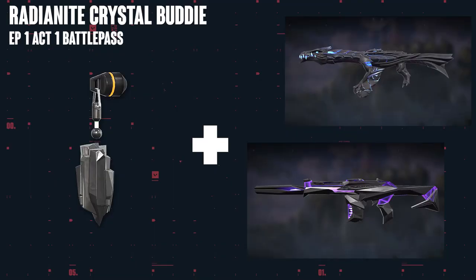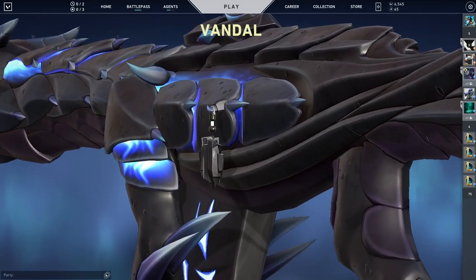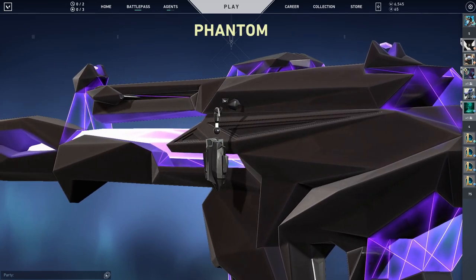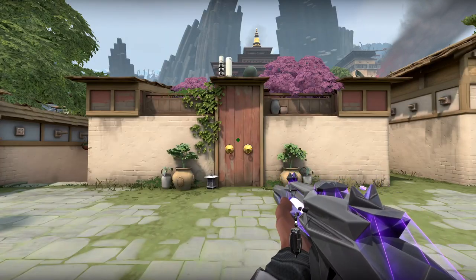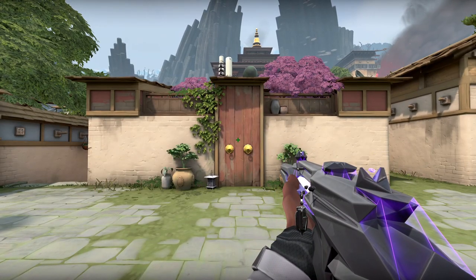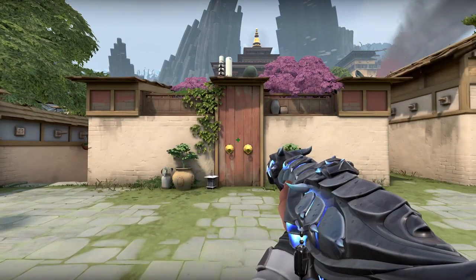Next up we have the Radianite Crystal gun buddy, and this gun buddy was unlockable in the first battle pass ever in the game. So all the OGs should have this in their inventory. I feel like this one is pretty nice for dark skins — like the Elderflame Vandal in its dark colorway, or even the Singularity Phantom in its vanilla colorway, and obviously all the other Singularity and Elderflame skins in their dark colorways. I honestly think this gun buddy fits both of these dark colorways way better than the original gun buddy that came with those two collections.